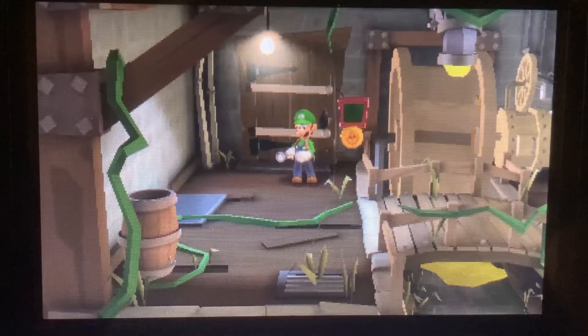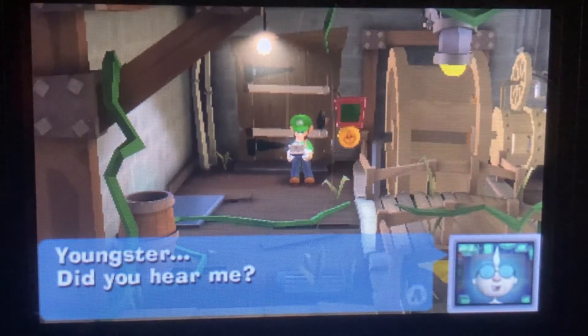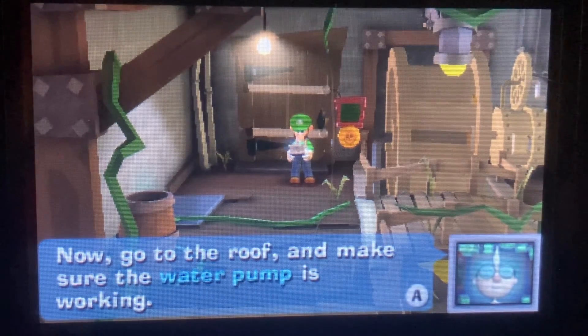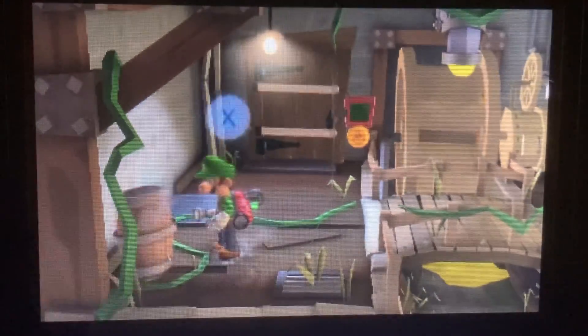E. Gadd is calling again. He says the machinery in the Haunted Towers is powered by water — go to the roof and make sure the water pump is working. So we can't use that machinery until we get the water pump running.